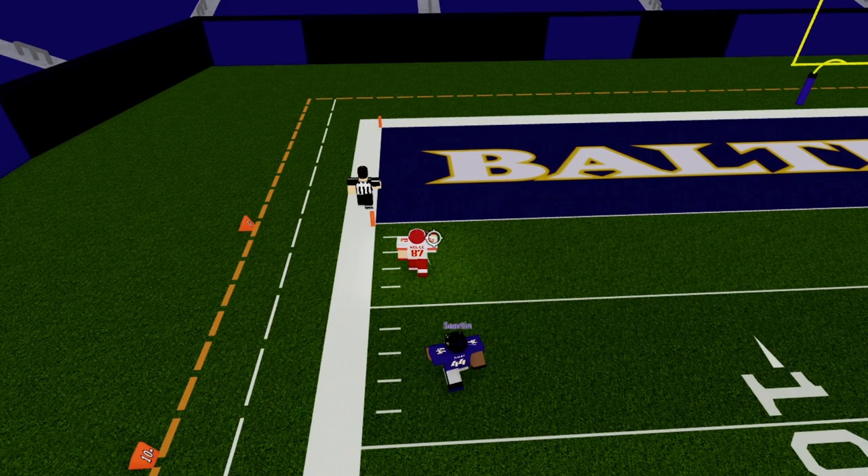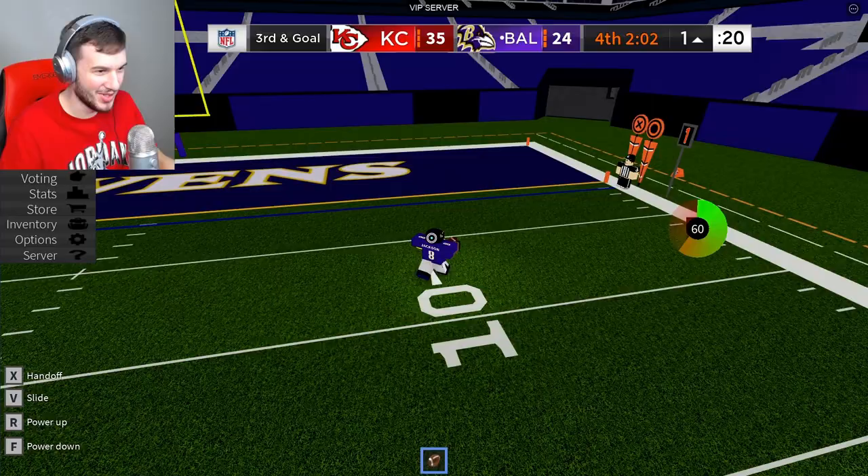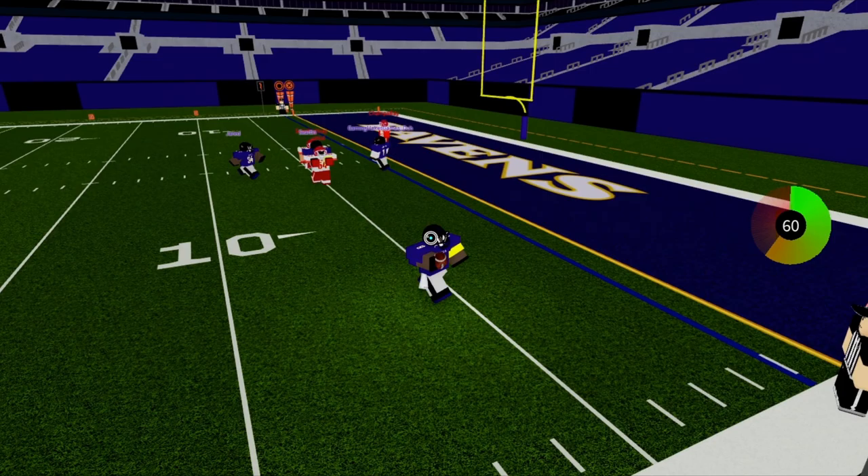Next up, we have Lamar Jackson's clutch run as he does a front flip into the end zone. Here we go — read option from Lamar Jackson, he rolls out to the right, wide open, he front flips! Third and goal. Jackson will now take it from the pistol, keeping himself untouched.